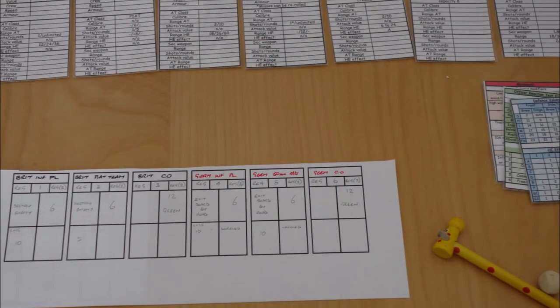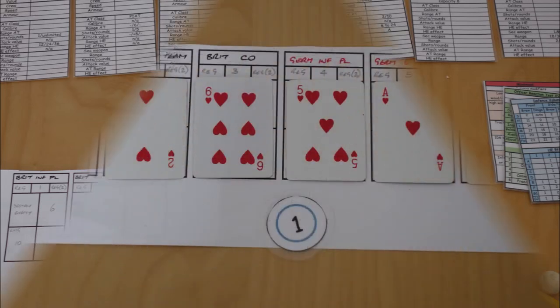I said in an earlier video that it makes sense to have an admin table away from the playing table where you can set up all your cards, information, roll your dice, that sort of thing. So I've got a small desk-type table here. You'll see I've got the weapon cards across the top and my card sheet at the bottom. So away we go.